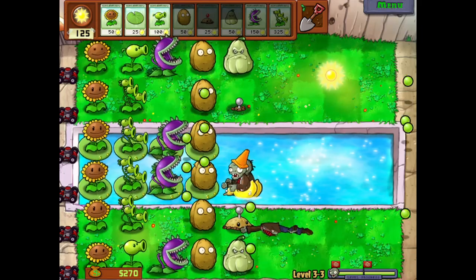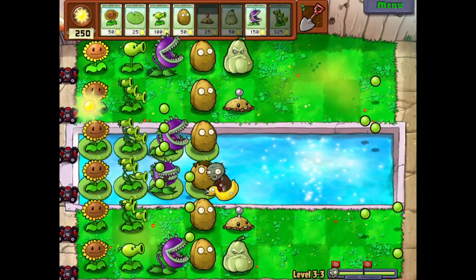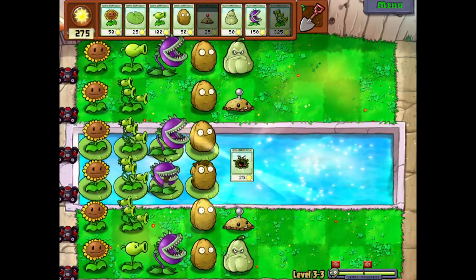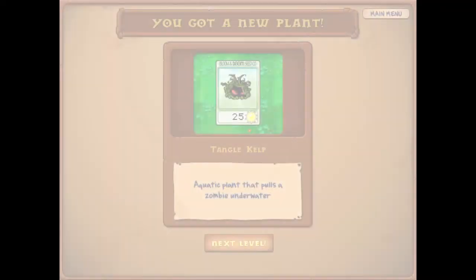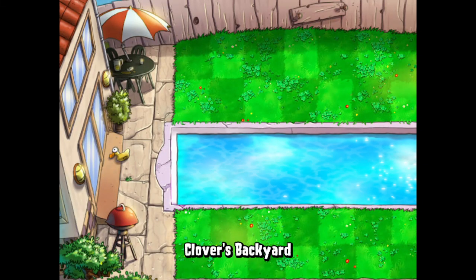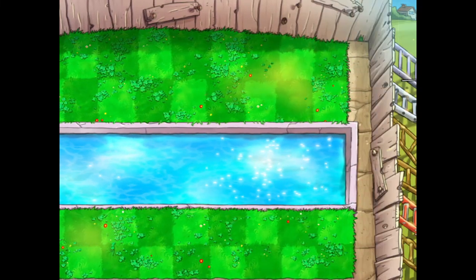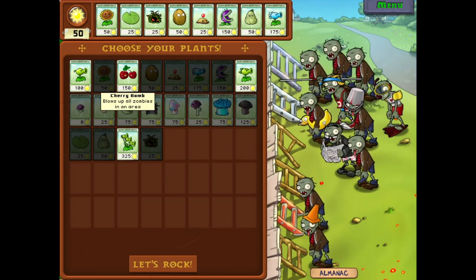Okay, now we're just waiting on these guys to die. And they're dead. Tangle kelp — aquatic plants that pull a zombie underwater. I don't really want these. I want the ice ones instead.